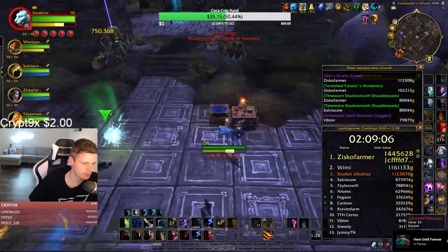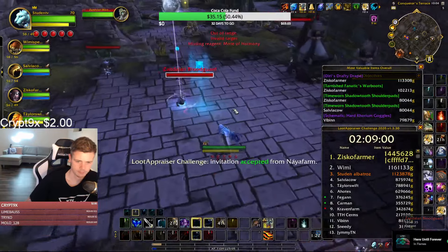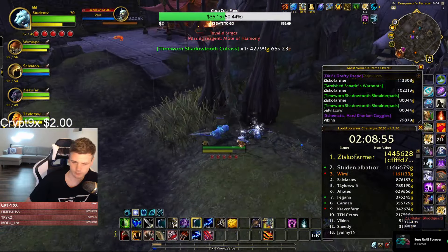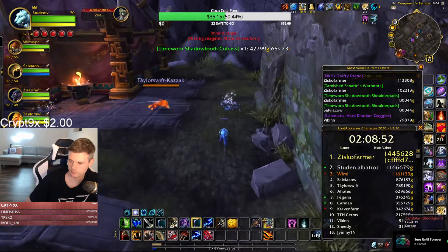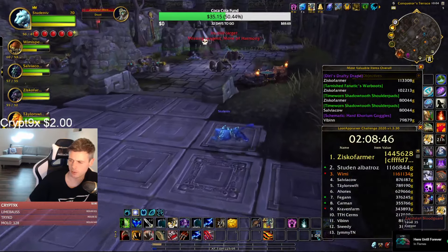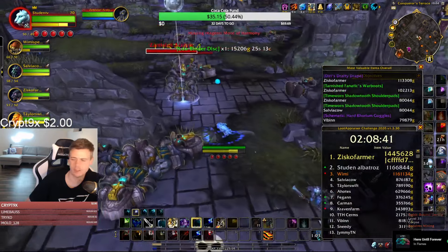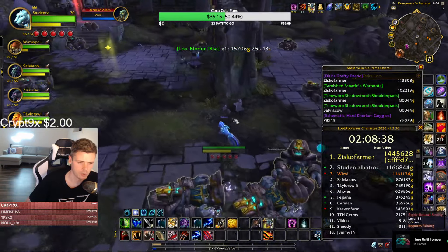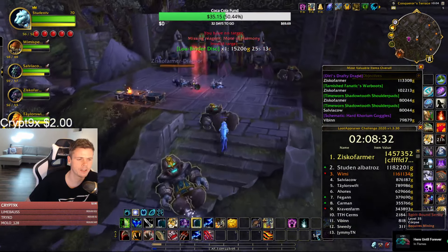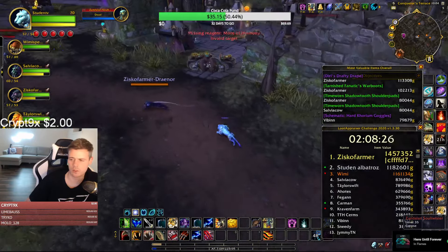Nine minutes left guys! Someone does 15 to 20 minute runs but runs with five accounts. Do you kill trash and loot frozen orbs, or do you only kill trash? No frozen orbs — people do it in a lot of different ways. The most common thing is to do 9 out of 12 bosses, kill trash, but don't loot frozen orbs.